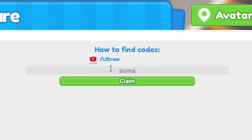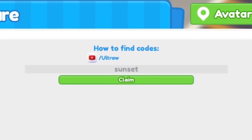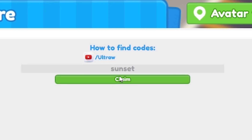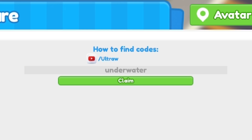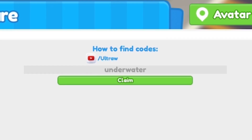Once you've redeemed that code, go ahead and enter code Sunset — that's S-U-N-S-E-T. Then once you've redeemed that, enter the code Underwater — that's U-N-D-E-R-W-A-T-E-R.